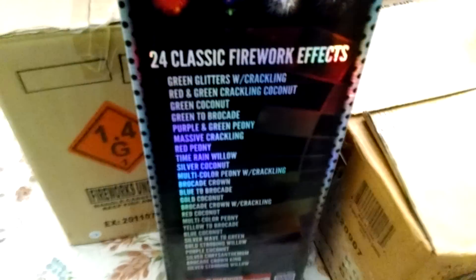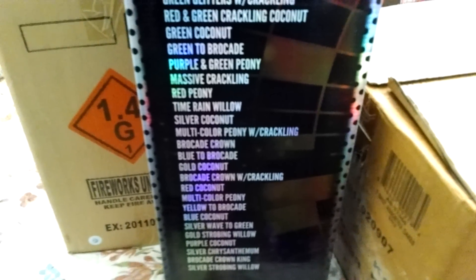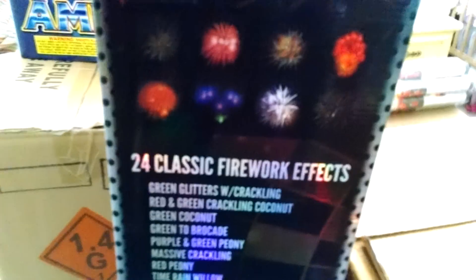Here are the Red Apples Triumph 60-gram canister shells. They're black and red as you can see. Here are the effects — 24 classic firework effects. You can pause it and read it for yourself. Beautiful fluorescent coloring box; I'll probably keep the box once I'm done with it.